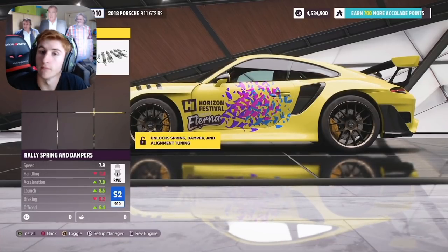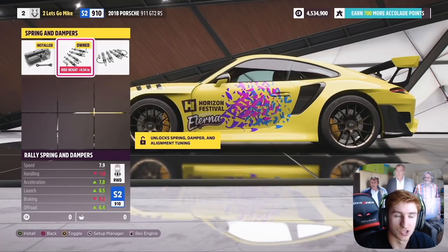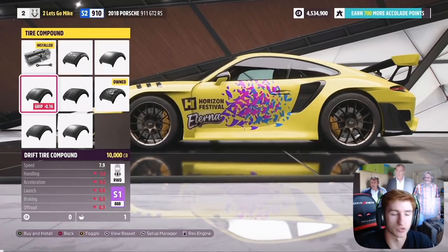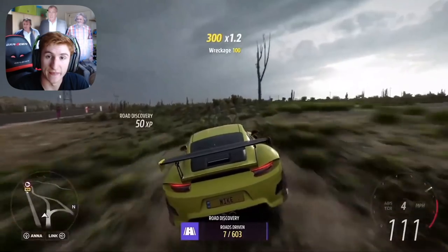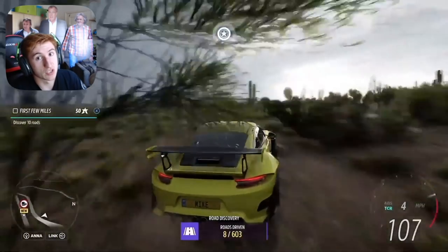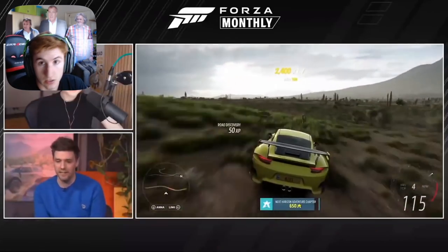You wouldn't usually want to drive the GT2 RS off-road, but now in Horizon 5 there are a lot of off-road upgrades you can give it — not only off-road suspension but also off-road race tyres, off-road tyres, drift tyres, and all sorts. Loads of new tyre compounds and options to make any car into an off-road car. Selecting the off-road race tyre compound bumps the off-road score up to a pretty respectable 7.9. It seems like they're focused a lot on off-road, and there's going to be a lot more customisation options and body kits.